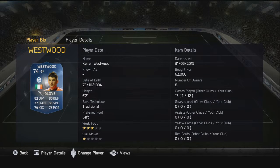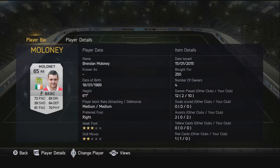Moving on to right back, we have Brendan Maloney. Not a great choice of right backs to choose from — only 250 coins. He did the job very well for us; wasn't outstanding but a nice solid right back to have in the team.